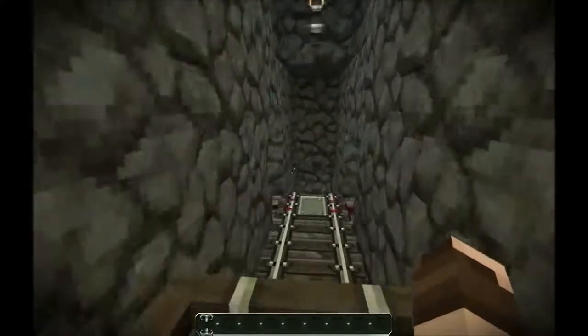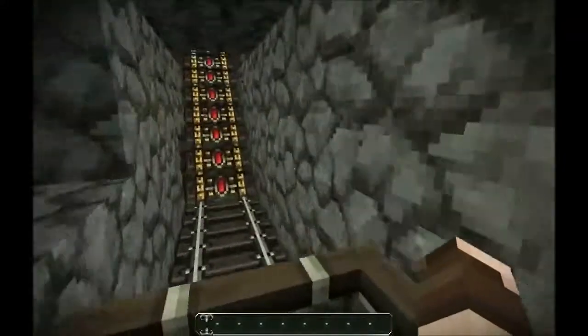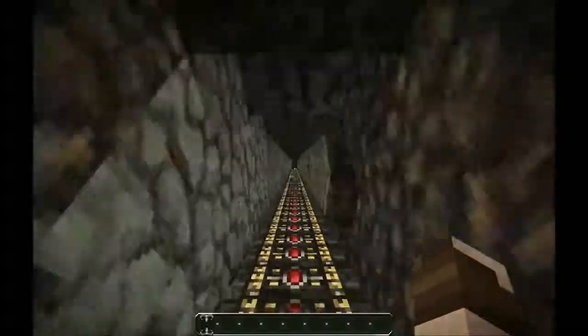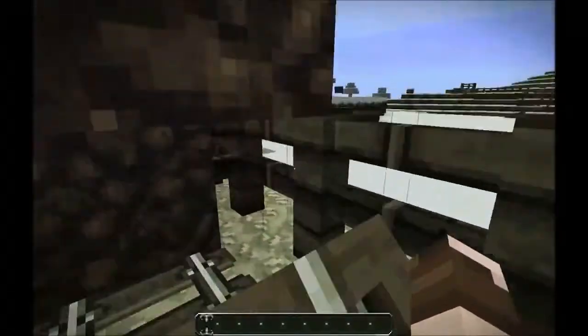We've moved into the next area. I've no idea where we are — I can hear a lot of mobs and that's TNT! We need to get out of here as soon as possible. Fortunately we have got out of there — you can hear all the TNT going off — and we're moving back up to the surface. You can see daylight there and we're at the surface!